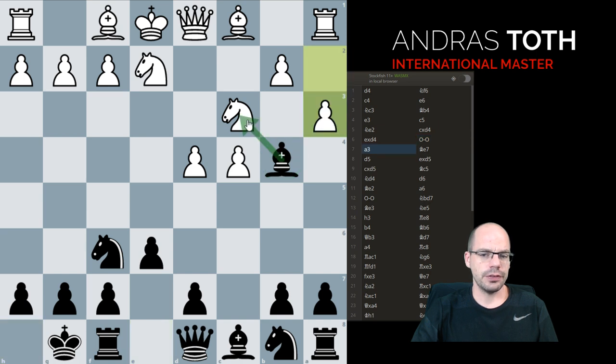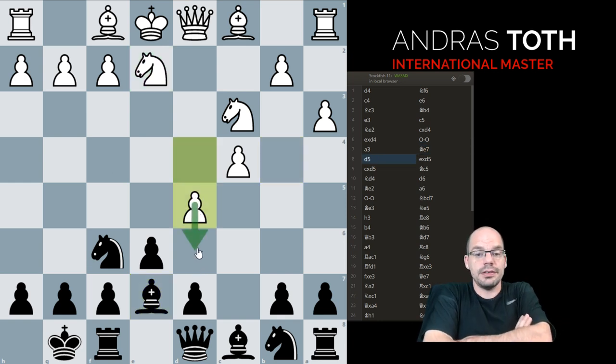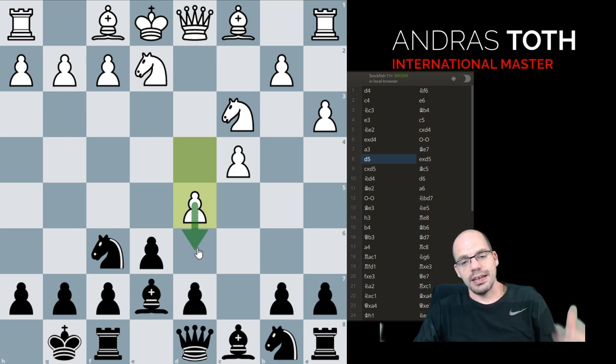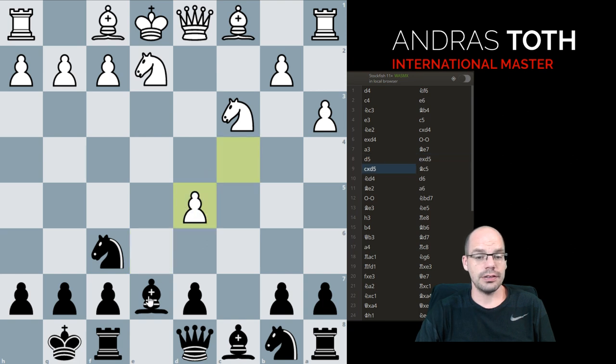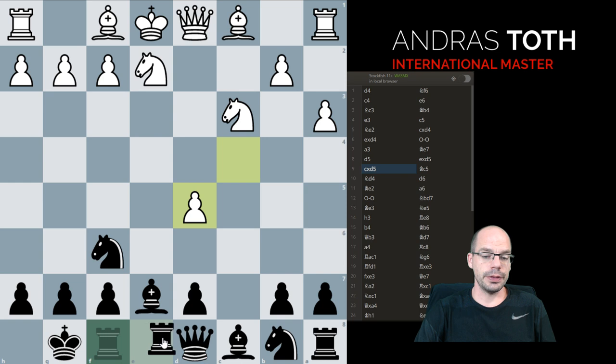The idea here is that after a3, instead of taking we are going to come back with the bishop and enjoy the fact that now the knight on e2 is really, really silly. So White usually tries to take the initiative by playing d5, aiming to play d6 and try to make our bishop move several times — but that's actually okay for us.